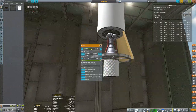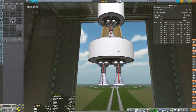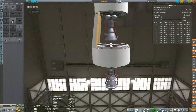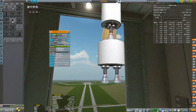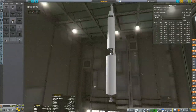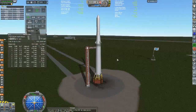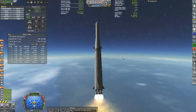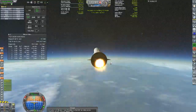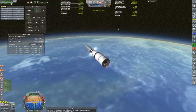Welcome back to Realism Overhaul. Today we have the contract of putting a satellite into polar orbit, and this actually took a lot longer than anticipated. When I took the Spyro 7 rocket and launched it south, it fell much farther short of orbit than launching due east. This is probably due to the rotation of the Earth not helping us along our trajectory, as well as the ascent profile being inefficient when manually flown.